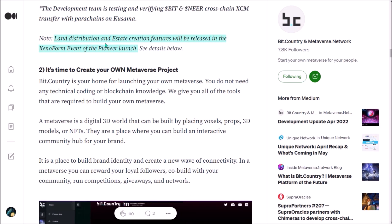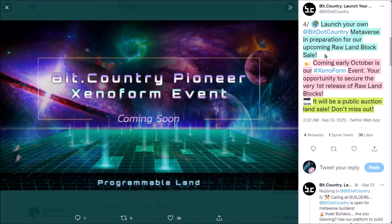Land distribution and estate creation features will be released in the Xenopharm event, which is scheduled for early October. So you can already create your metaverse, but the sale of land blocks will take place in early October.